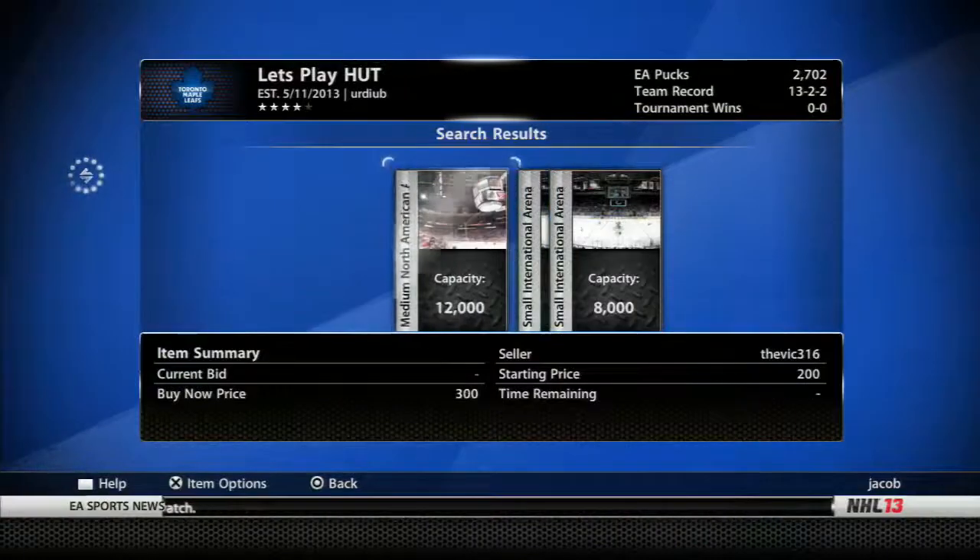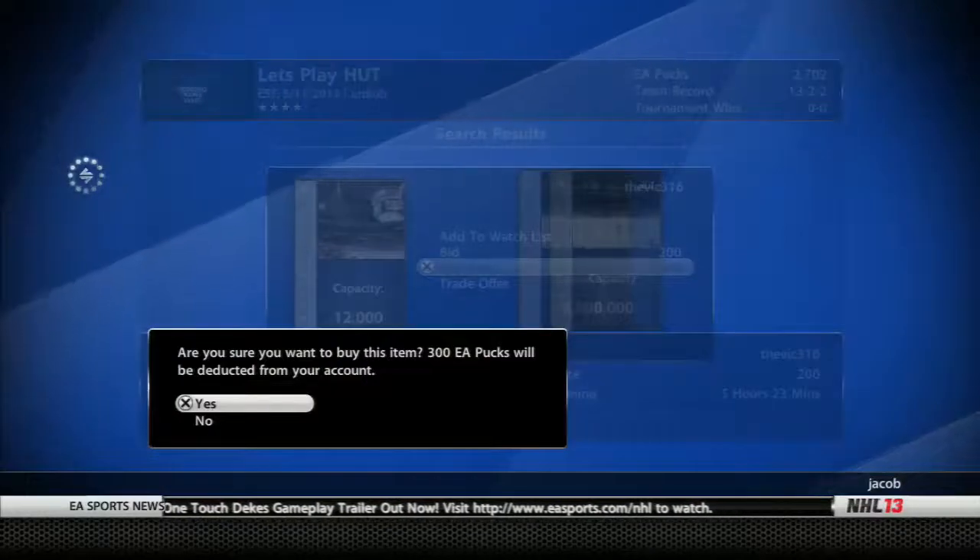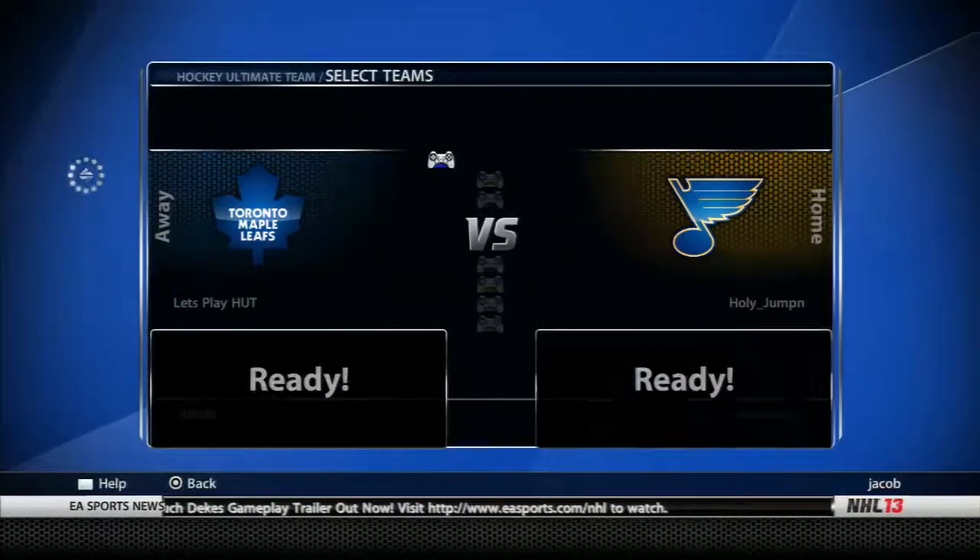With the pucks that I have, I decide, you know what, I'm tired of playing on international ice. We're going to play on the smaller North American ice, and I buy a medium North American arena for $300.